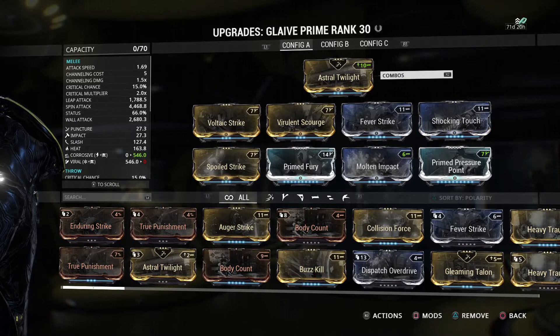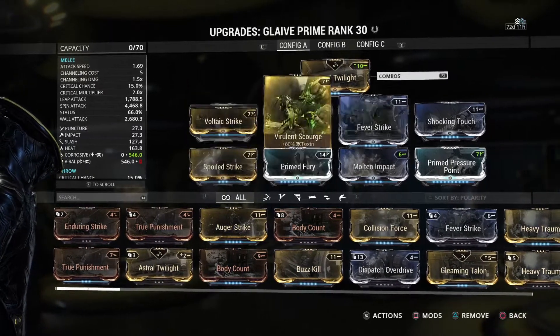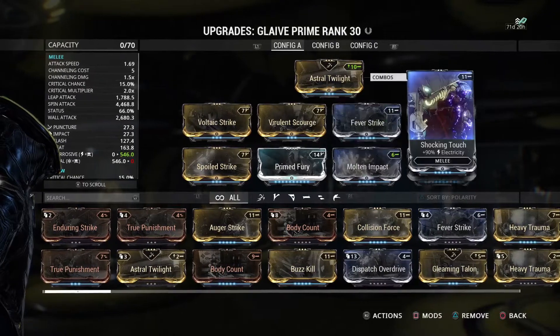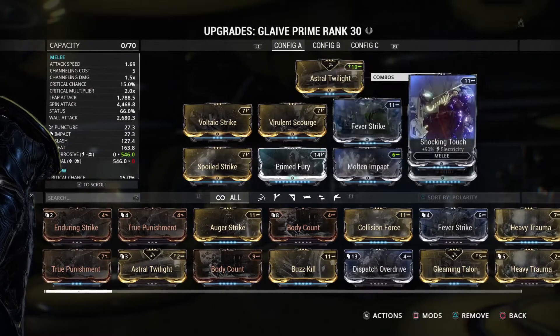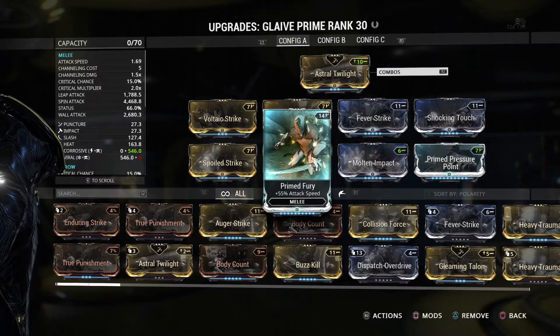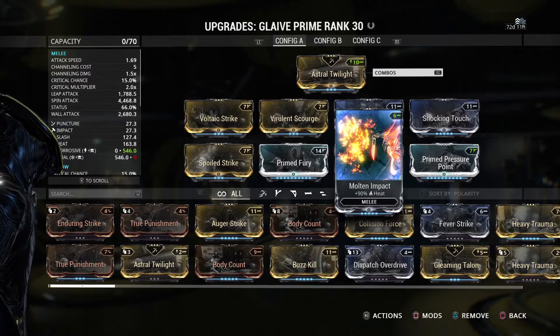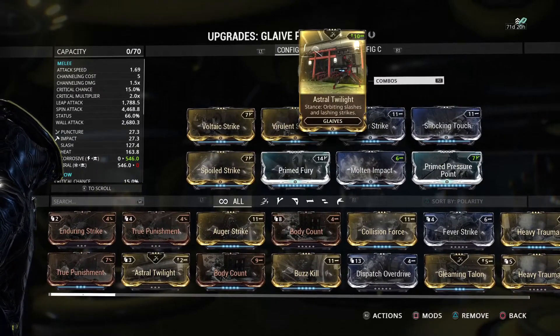For this video, in demonstration, we are going to do status procs. For this one, we have Voltaic Strike and Virulent Scourge, with the combination of Fever Strike and Shocking Touch. We have those to make Corrosive. Then we have Spoiled Strike, Primed Fury, Molten Impact, and Primed Pressure Point. For our stance, we use Astral Twilight. If you have Gleaming Talon, you could use that instead — I have a preference towards Astral Twilight.